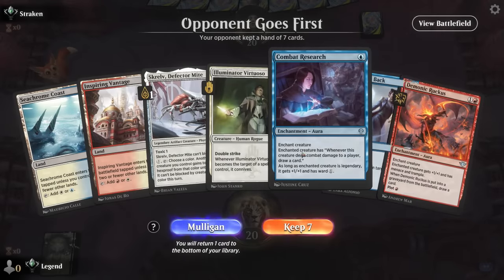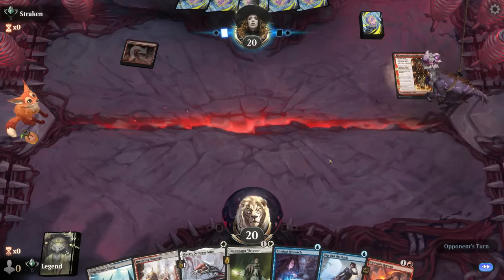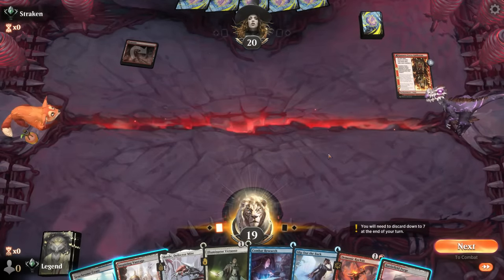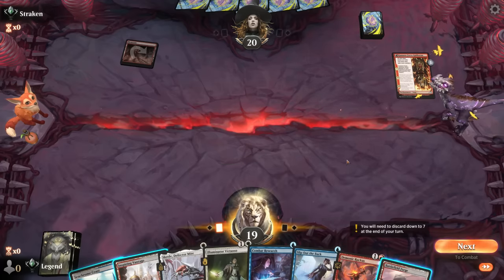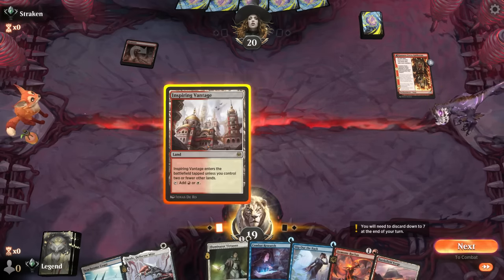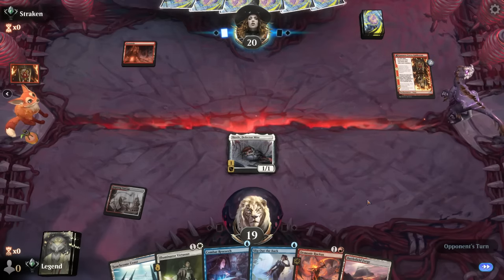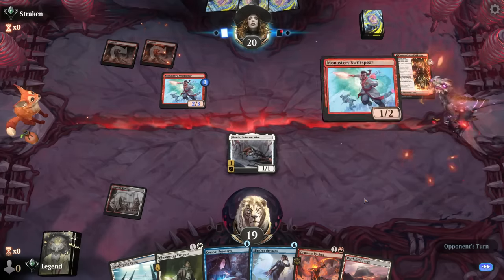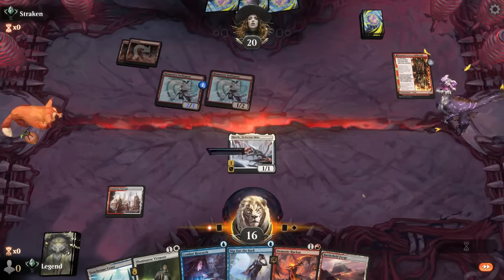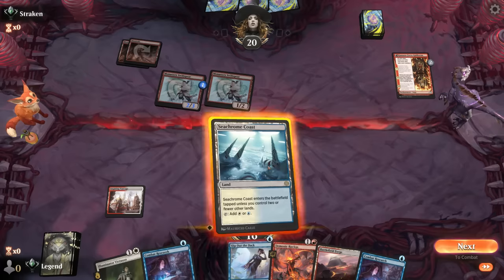Okay, we're on the draw with a promising hand. A few ways we can play it: either Skralv on one or plot Demonic Ruckus. Opponent is on mono-red aggro, so Skralv to protect Virtuoso has its merit. Ruckus to immediately trigger it and connive is also fine, but that's not going to be enough to have it survive necessarily — so I think Skralv for now makes sense. I don't know if I already want to play Virtuoso next turn because it could still die to two instant-speed removal spells. But now the pressure is on, so I don't really have time to spare. I think we have to go for Virtuoso and hope they don't have two instant-speed removal spells.